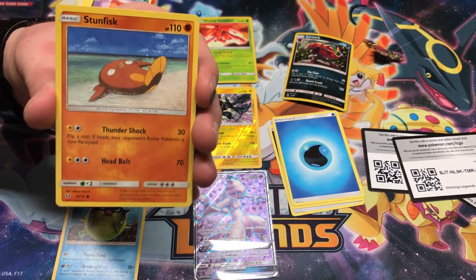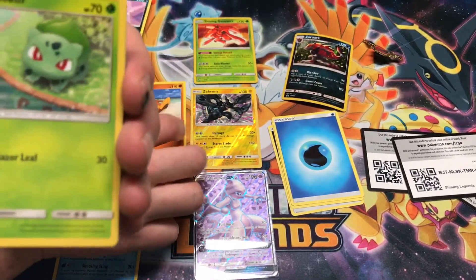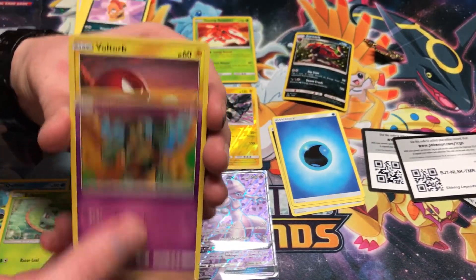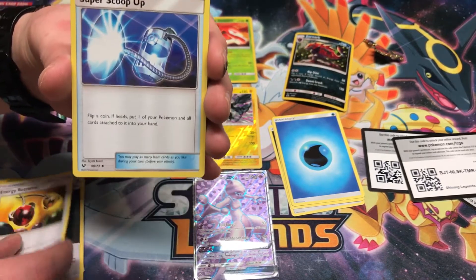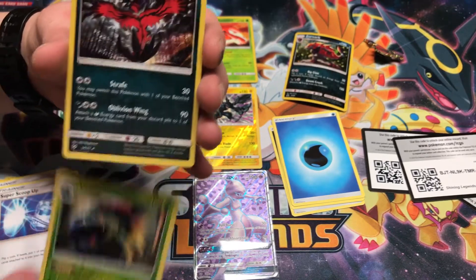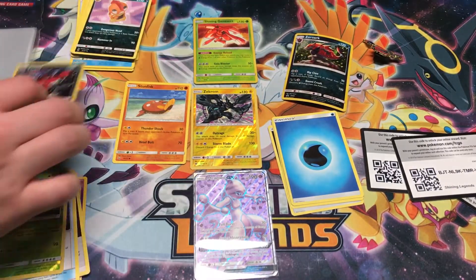Willfish, Stunfisk — that's a point, baby! Let's go. Bulbasaur, Golet, Voltorb, Warp Energy, Energy Retrieval, Super Scoop Up. A Venusaur reverse, and a Velatil. So that goes there, that goes there.